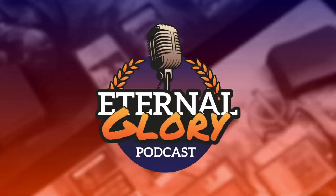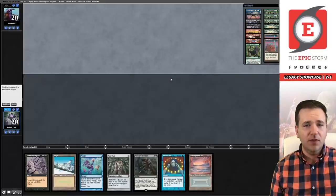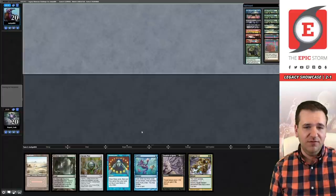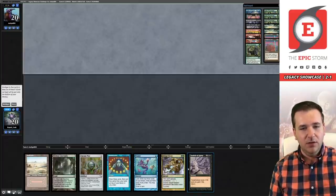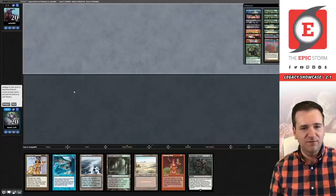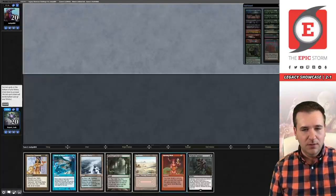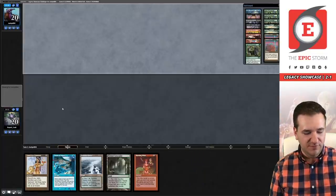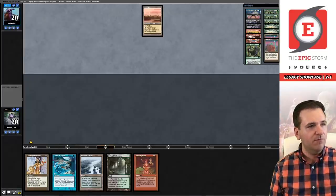I'm a part of the Eternal Glory Podcast — available on all major podcast platforms — alongside Brent Cook, Brian Coble, and Phil Gallagher. Go check it out. Game number two, we're on the draw. Our opponent mulliganed to six. This hand is just a little too clunky — going to ship it. The Tendrils is again a mulligan; we have an Abrupt Decay for a possible answer, but this hand just doesn't do a whole lot. Going to five — this is the best hand we've seen. It's an Echo hand; this is a very reasonable five cards.